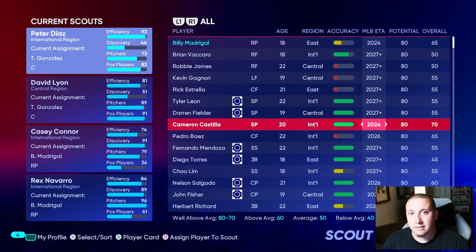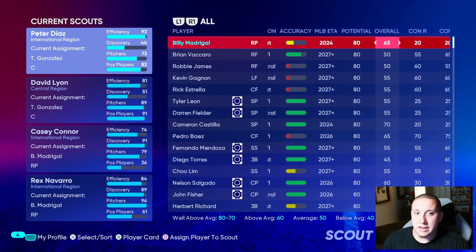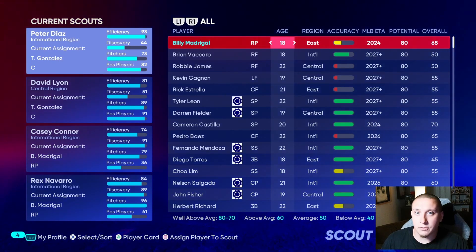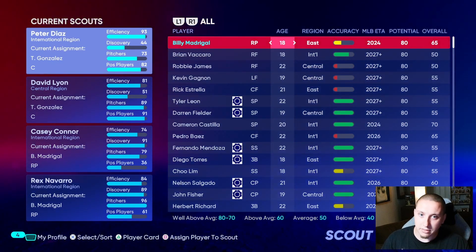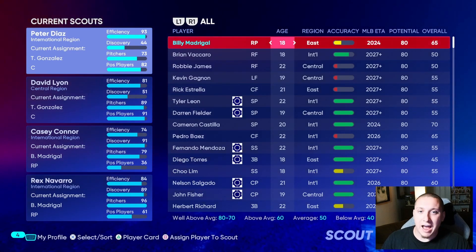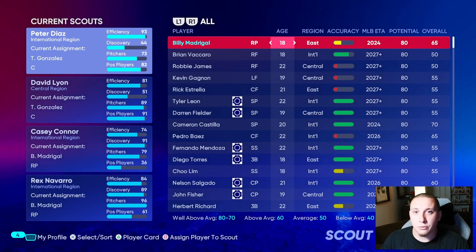Compare that to an 18-year-old with the same 2024 ETA, 80 potential, and 70 overall — which player do you want to draft? If all factors are held the same — both starting pitchers, both with a 2024 ETA — you're going to want to draft the younger player. That's simply because you'll have more developmental years and more room for them to reach that max overall. Age becomes one of, if not the most important factor within drafting in the game.